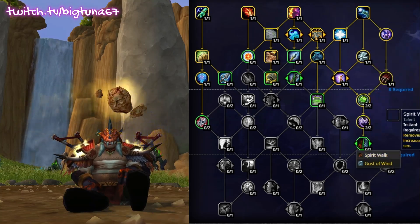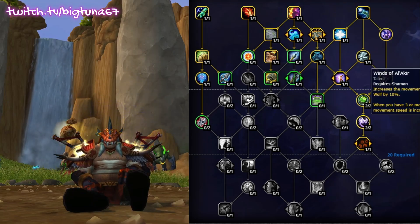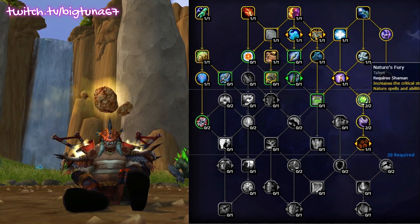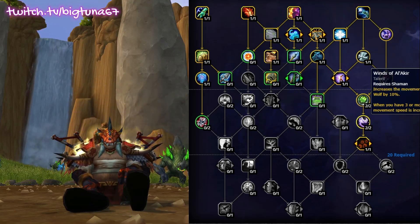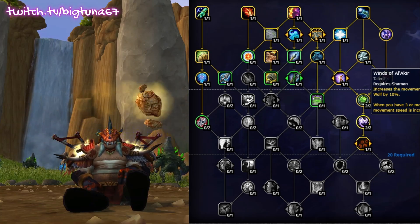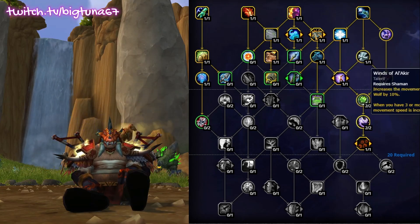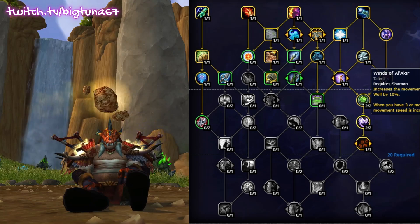I'm going to take stuff I just normally take. Unfortunately, these two passive nodes are just still here — two talent points for each one of these is really bad. Critical Strike Chance for your nature spells and abilities — okay, I guess, it's just extra crit, but it's not really what we're built for unless you're Enhancement or Elemental. Winds of Valakir is just really bad: increasing movement speed of Ghost Wolf by 10%, and with three or more totems active your movement speed is increased by 15%. You're not going to have three totems active because they're all going to get killed instantly. If they're going to stay within our tree, you've got to switch them up, especially for two talent points.